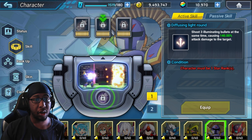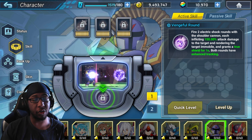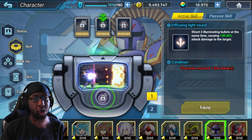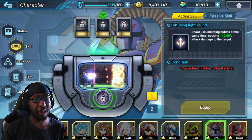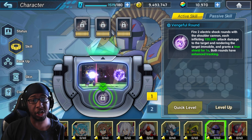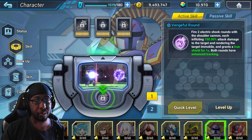Diffusing Round shoots 3 bullets at the same time causing 140% attack damage to the target — interesting that it decreases power by 10, giving it 3 rounds. Penetrating Light Round shoots 2 large light round bullets that can penetrate terrain, dealing 180% attack damage to the target. That's interesting because he can penetrate terrain, deal more damage, and it should still have enhanced tracking, which is quite nice.